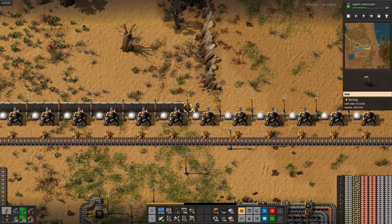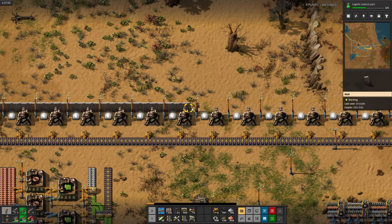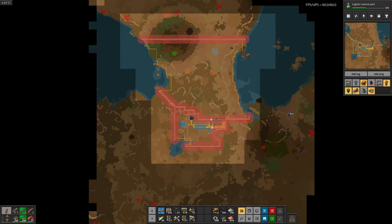Hey guys, my name is Doc Jade and welcome to episode 2 of the series where we try to hit 1 million green circuits per hour in Factorio. In case you didn't watch the last episode, all we really did was set up a pretty standard starter base and surround it with turrets and walls. Here's what it looks like now.